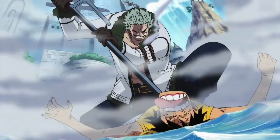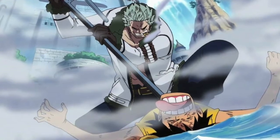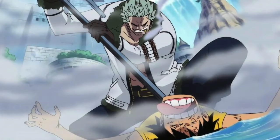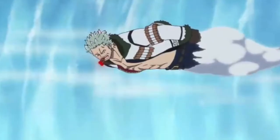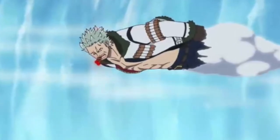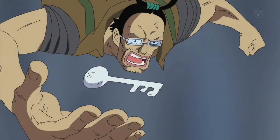Sea Stone only works upon direct and constant contact. However, it has been shown that although a Devil Fruit user loses their abilities when in contact with Sea Stone, Devil Fruit power can still be used on and affect Sea Stone, since Smoker's Sea Stone-tipped weapon can still turn into smoke along with the rest of him.